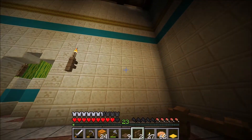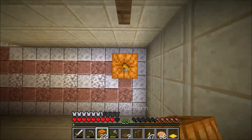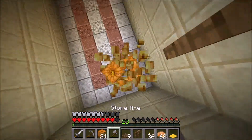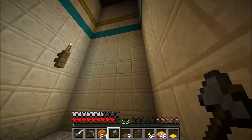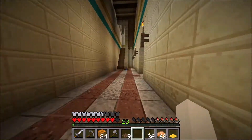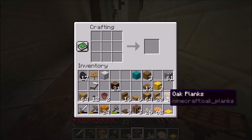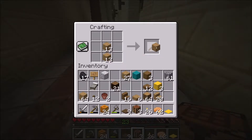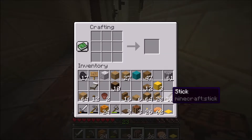One, two, three, four, five — and there. Like so. Then we could put the same on the other side. And we need fences.